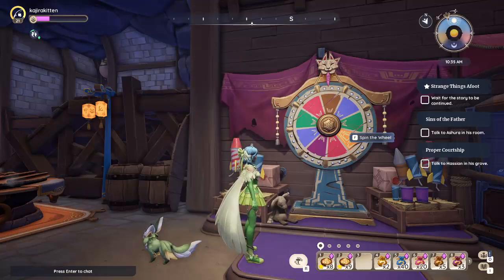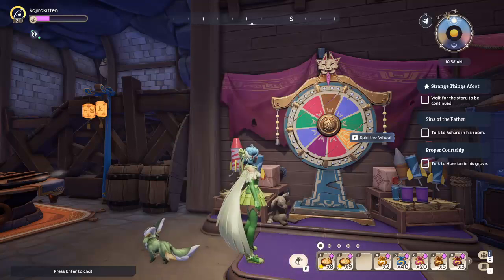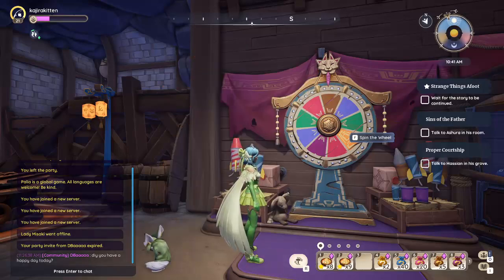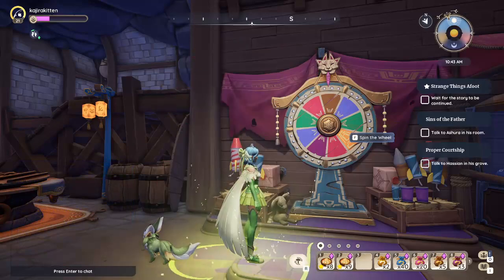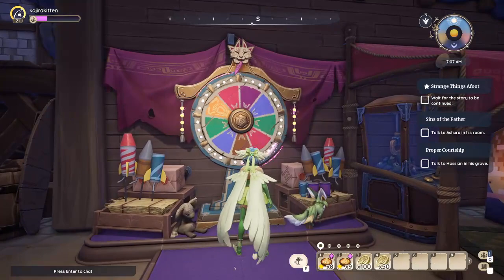The other easier tier is the green gold bag. Then there are three prizes with only one slot each: the brown lucky prize wheel token, used in Zeki's Wondrous Machine; the purple decor bag, which contains pirate-themed items; and then of course the ever-elusive gold plushie bag.